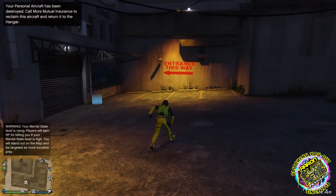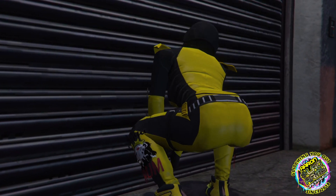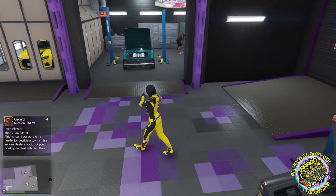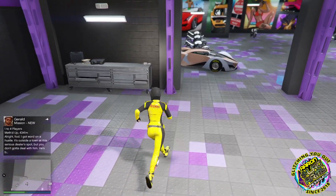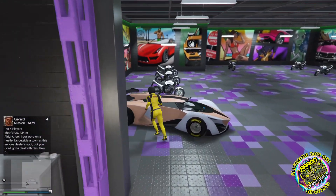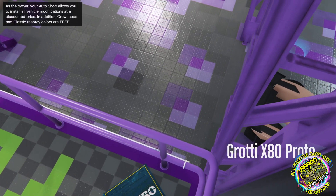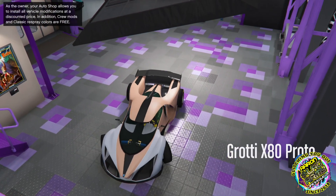All you're going to do now is enter your auto shop. So you've been into your bunker, or spawned in your bunker, and now you walk into your auto shop. As you can see there are the service cars — there's one, there's two. Not the best cars in the world. You've got to have a car with the modifications in your auto shop. As you can see, this is a modded vehicle.